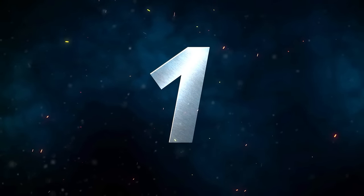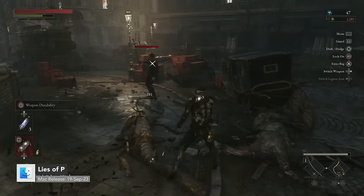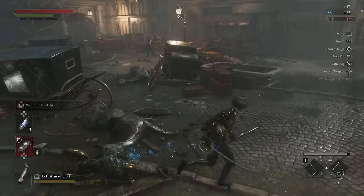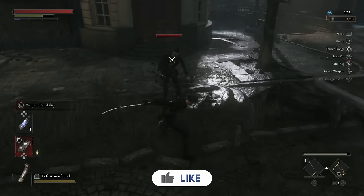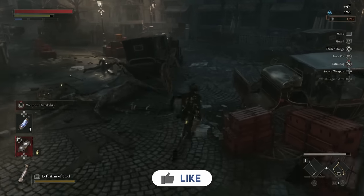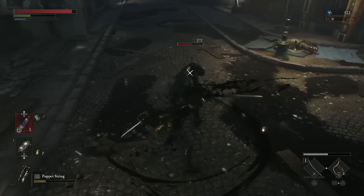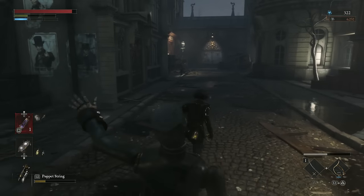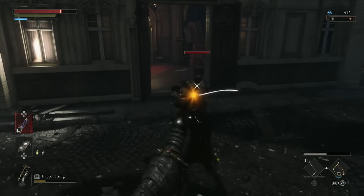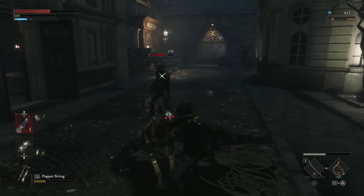Number one, we have Lies of P. Lies of P is my favorite Mac game of 2023, which might come as a surprise to some, but I just adore this game. I love Baldur's Gate 3, but its poor performance ruins the experience. Lies of P is one of the most optimized AAA Mac ports I've ever seen. It has 1080p 60fps at medium graphics on an M1 13-inch MacBook Pro, and 4K high 60fps on a Mac Studio. We don't really have many Dark Souls type games on Mac, but we now have basically the next best thing — Lies of P.